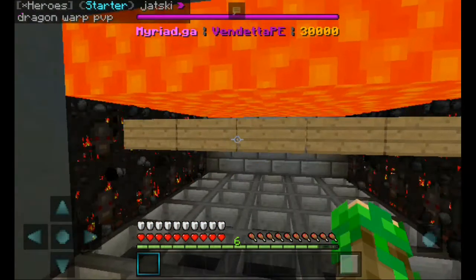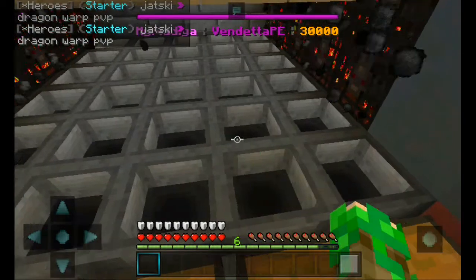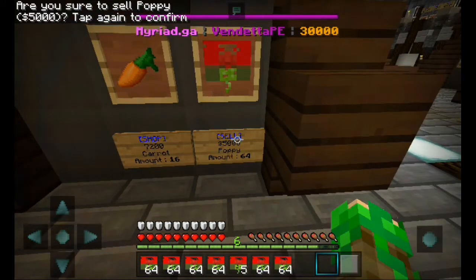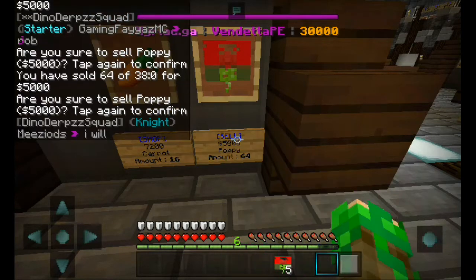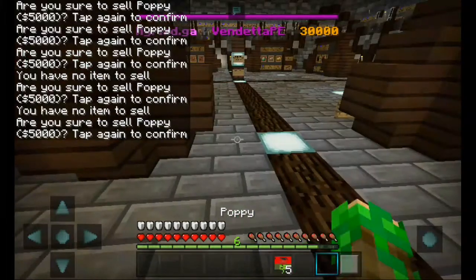On my texture pack I have the glass invisible — there's a glass in front here. Right here is the poppy cell, so we're gonna sell all of this. We got five thousand for the amount, so that's okay.